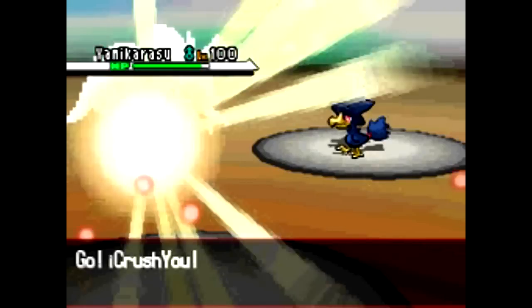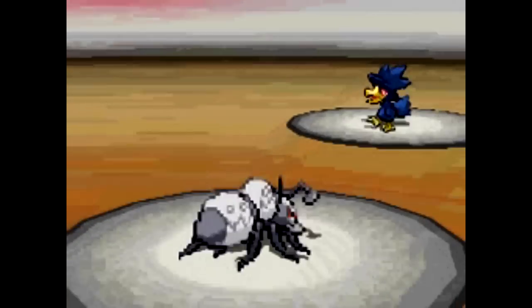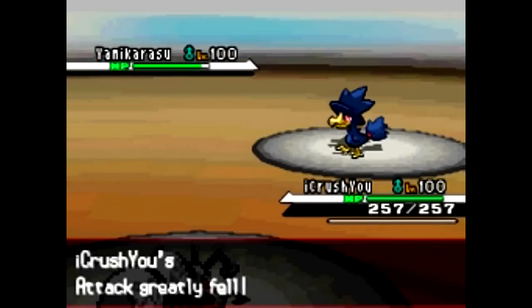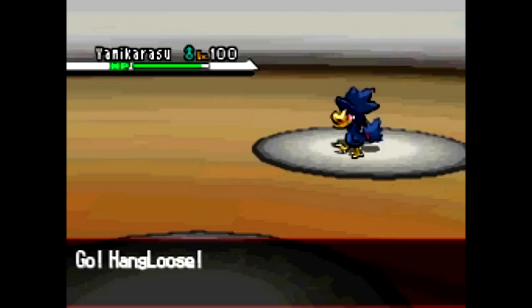So I switch out and go into my Aanto, and it's actually a pretty good move set — I'll show you guys later on. He's going to Feather Dance me, probably predicting that I was going to switch, so that's actually pretty smart.